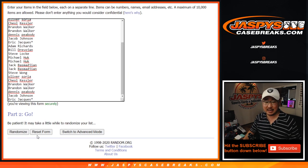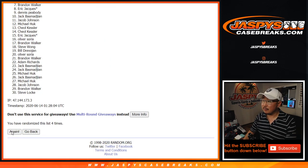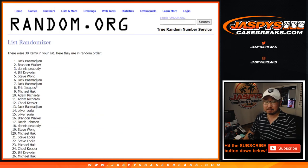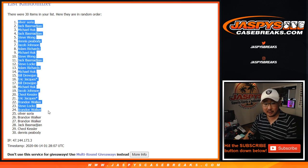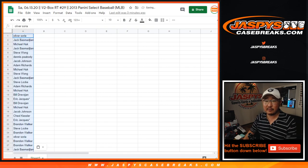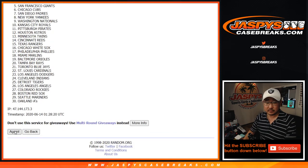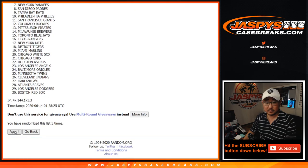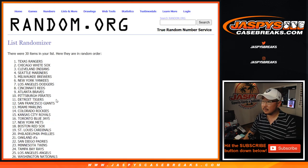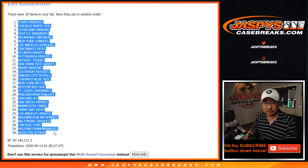Let's randomize it seven times. One, two, three, four, five, six, and the seventh and final time. After seven times, we got Oliver down to Dennis. And when we do the randomizer for the giveaway, we'll use the original 15 names. Seven times the teams — after seven times, we've got the Rangers all the way down to the Astros.